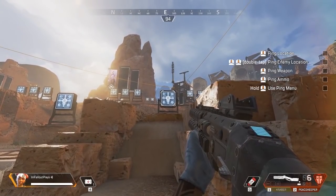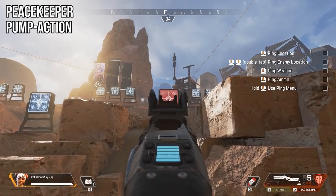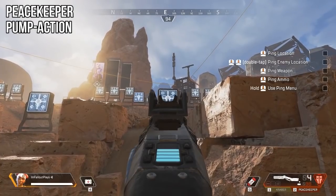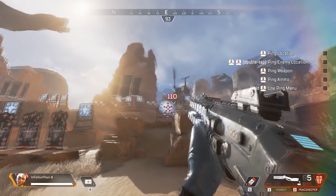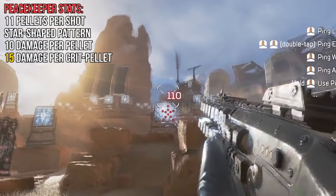Let's talk about each shotgun, starting with the Peacekeeper. It's a pump-action shotgun, so you have to cock the weapon after each time you fire. What it lacks in rate of fire, it makes up for in punching power. The Peacekeeper fires 11 pellets per shot in a star-like pattern. Each pellet does 10 damage on a hit, meaning if you land all of your pellets in one shot, that is 110 damage, which is pretty big.